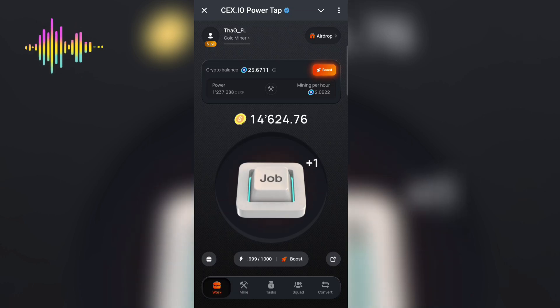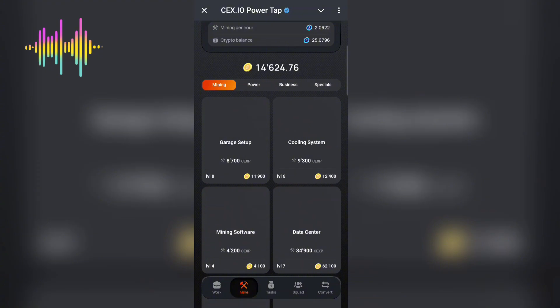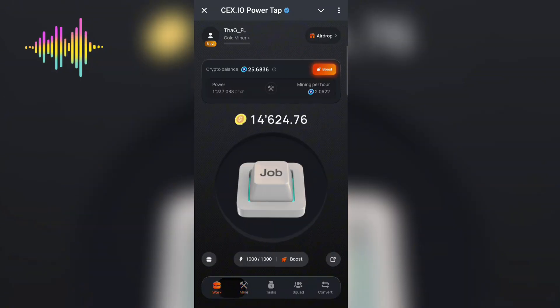To be eligible and mine CEX.IO Season Two, you simply need to increase your mining power. To increase your mining power you need to get this coin here by coming to the Mine section, where you can use your coins to buy miners and increase your profit power.